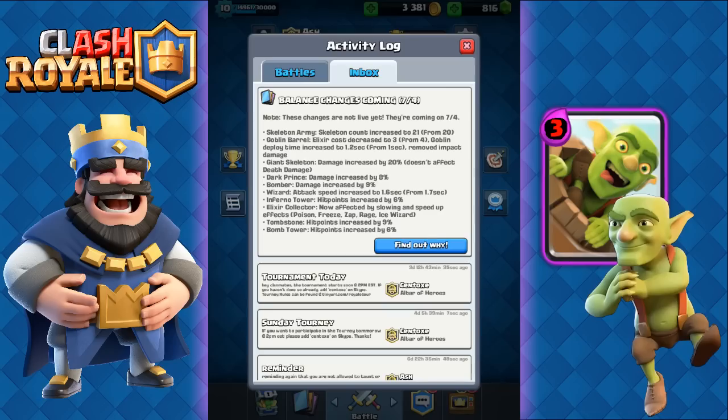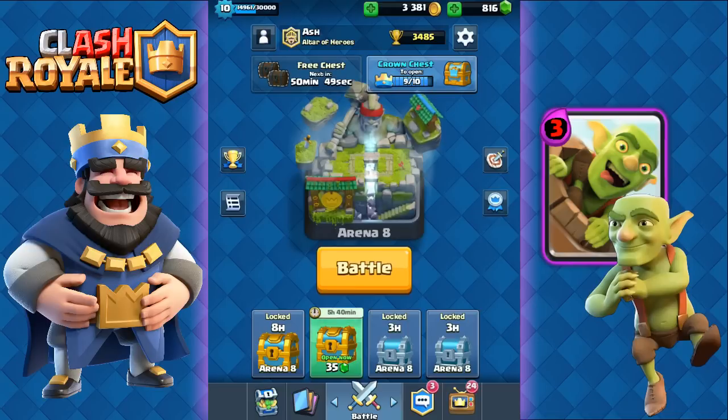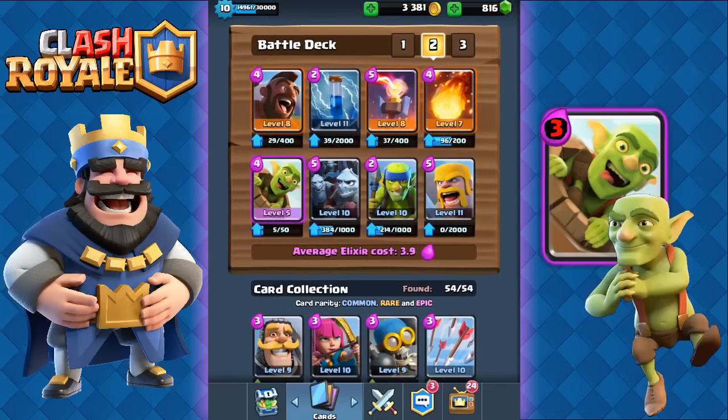Hey guys it's Ash, and many of you probably heard of the new balance changes we'll be getting in a few days. The biggest change in my opinion is the goblin barrel, which is getting an elixir cost reduction from 4 elixir to 3 elixir — a massive change. Previously you wouldn't lose value if someone used arrows on your goblin barrel, but now you can evenly trade with it. For only one more elixir than normal goblins, you can deploy them directly on your opponent's tower, bait their area damage spell, and play great mind games.